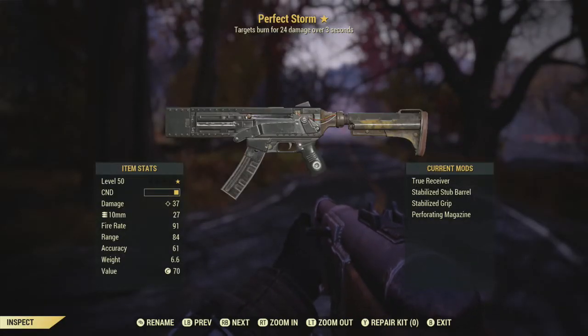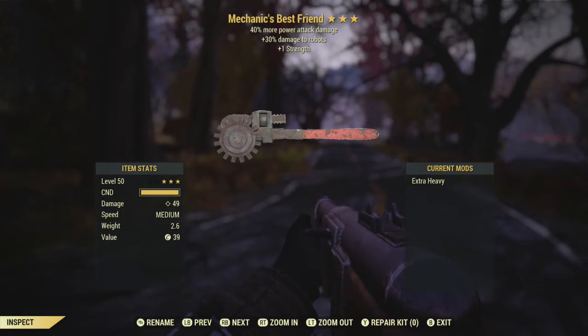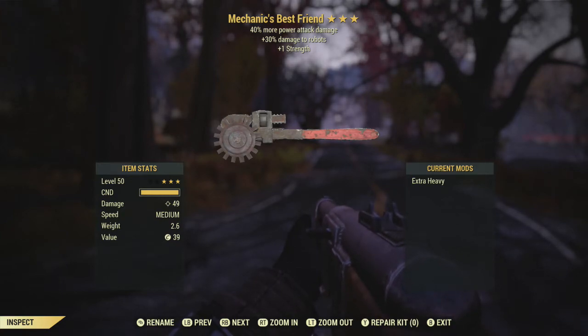Perfect Storm is the only weapon in this game that has the ability to launch incendiary rounds. Do stuff like that for the survival reward weapons. Or, make a radium rifle that fires 10mm instead of .45 — things that are actually unique. Alright, that's enough of that rant.